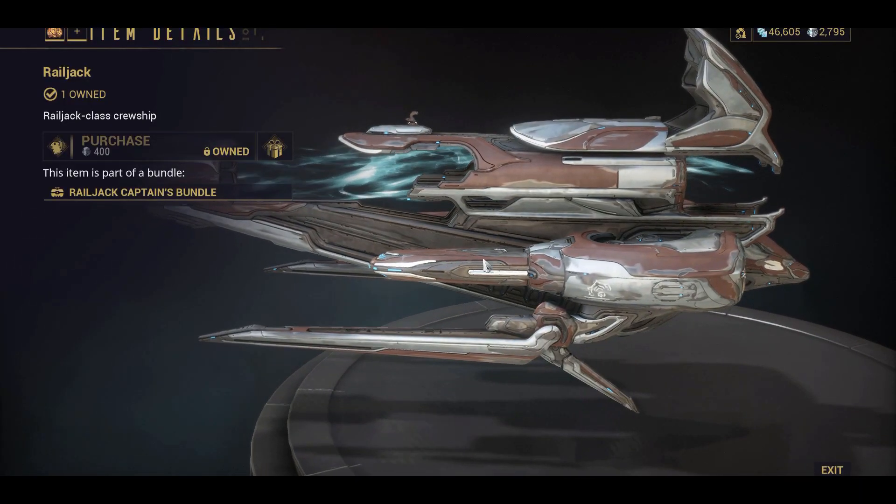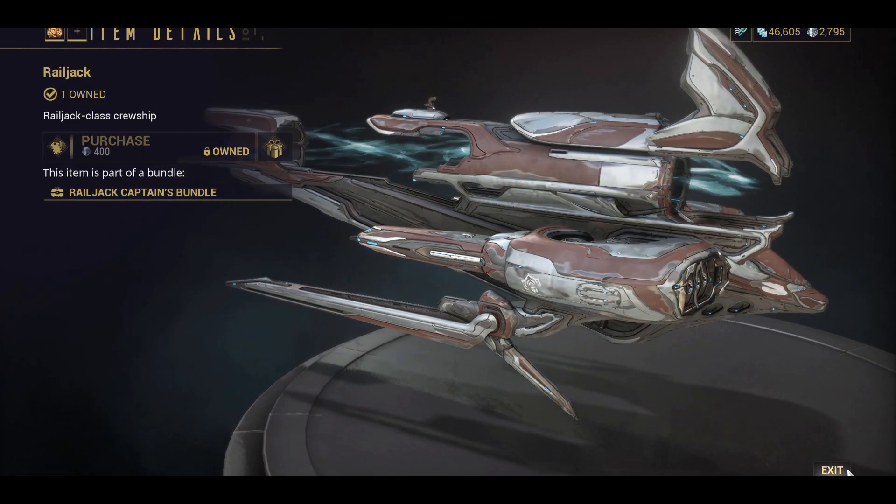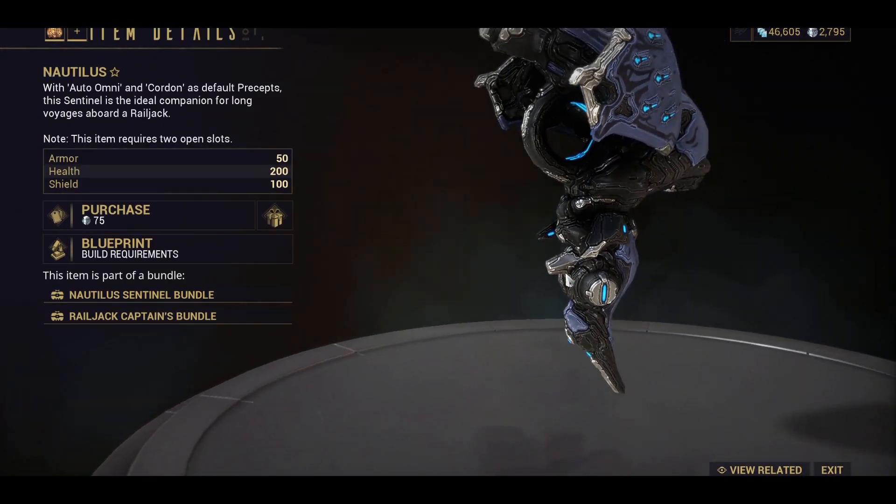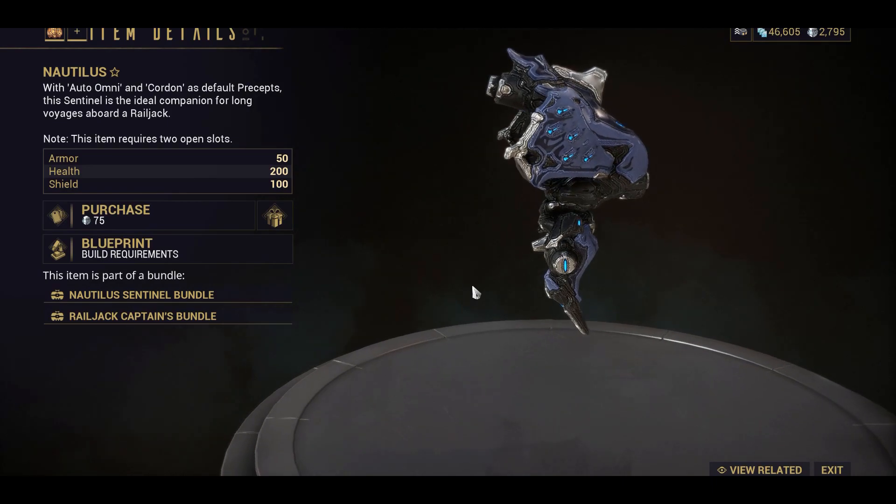In the market, you can now find a pre-built Railjack for sale that you can buy with Platinum. You'll also find Nautilus, the new Sentinel that can repair hull damage and fires every 20 seconds.